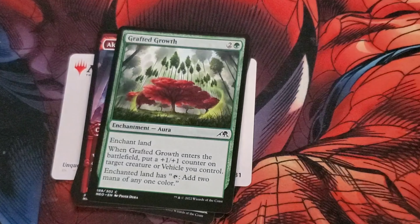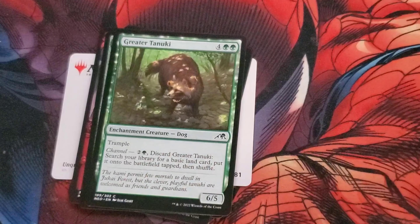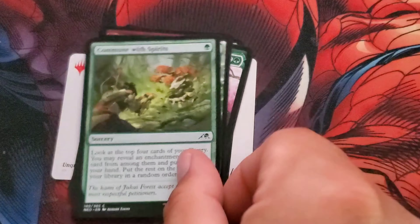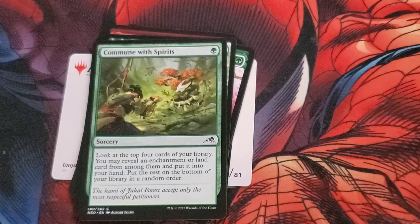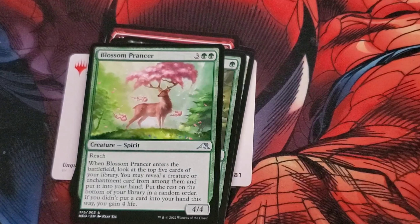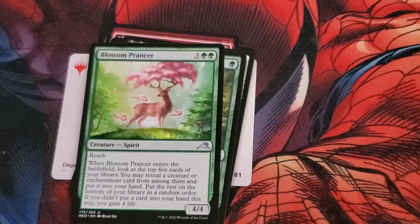Grafted Growth. Greater Takenaki. Commune with the Spirits. And the first uncommon: Blossom Prancer. Cost is 3 and 2 green, a Spirit 4-4 with reach. When it enters the battlefield, you look at the top 5 cards of your library. You may reveal a creature or enchantment card from among them and put it into your hand, putting the rest on the bottom in a random order. If you don't put a card into your hand this way, you gain 4 life.